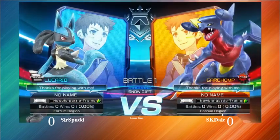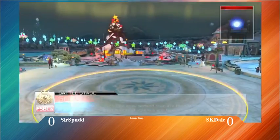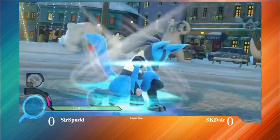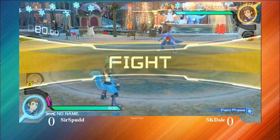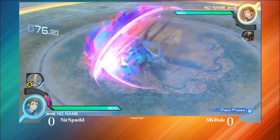Alright, here we go! Going into it! Sir Spud going with the Lucario! Eskado going with the tried and true Garchomp. I always like watching Sir Spud's Lucario — he's actually really smart. He's just a smart player. Lucario's a really good character to take advantage of that.